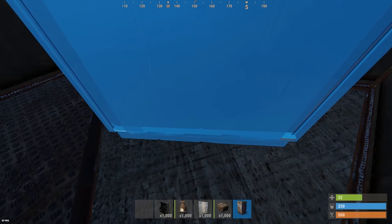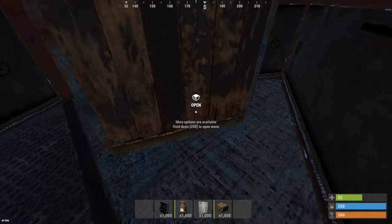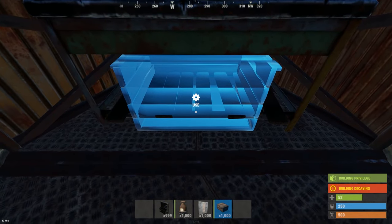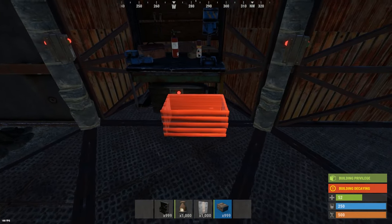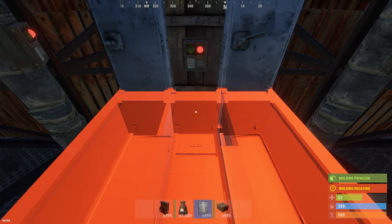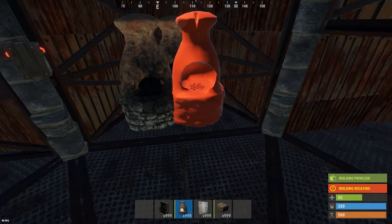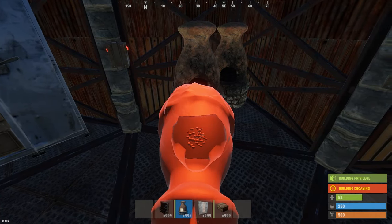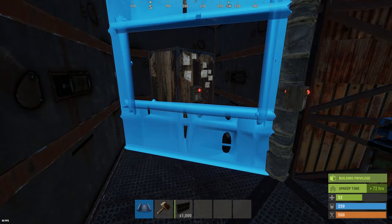Onto the loot placements. Starting with the side triangle rooms — first the tool cupboard room: place a tall cupboard wedged against the wall because then you can fit a fireplace beside it. In the next triangle room, place your level two workbench with a small box underneath — drag the small box as far forward as possible otherwise it won't be lootable later. In the next room, place a locker so you can gear up fast for fights. In the last two triangle rooms, place six furnaces to smelt metal ore, sulfur, and high qual super fast.